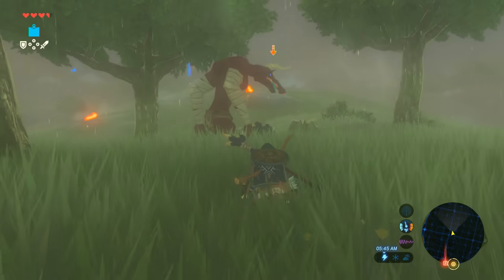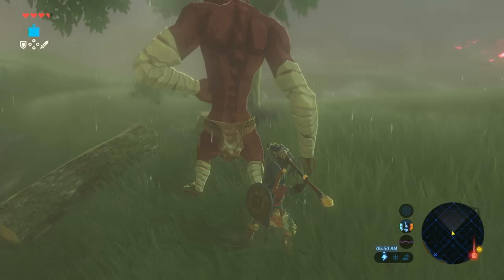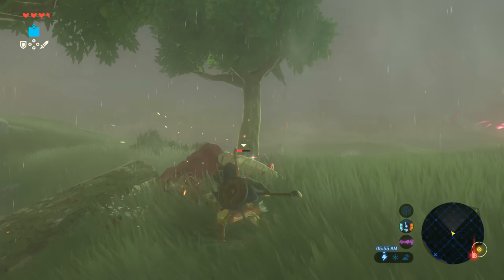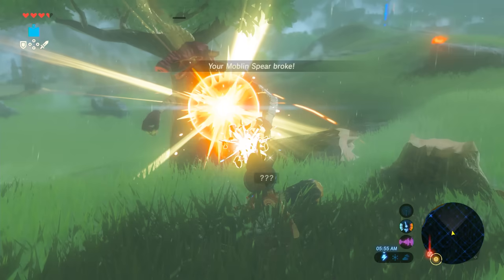If you sneak up directly behind an enemy, a prompt appears that allows you to deliver a devastating blow to them while their guard is down. This is an incredibly useful maneuver to perform, as it nearly kills enemies in one blow, regardless of their level of health and defense.